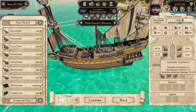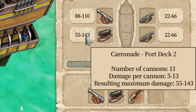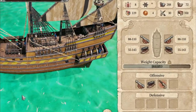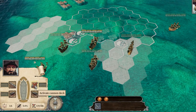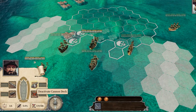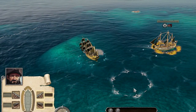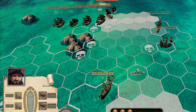Then we have the carronade — only 55 minimum damage, but it has a possibility of 143 max damage on a crit hit. For short-range combat, I recommend the carronade; it's the best for range 2, 3, and 4. You can also mix cannons — a long 9 and a carronade on each side is possible. You can deactivate cannons to see differences in strength or avoid wasting long-range ammo. If you use two different cannons, put two long 9s on one side and two carronades on the other.